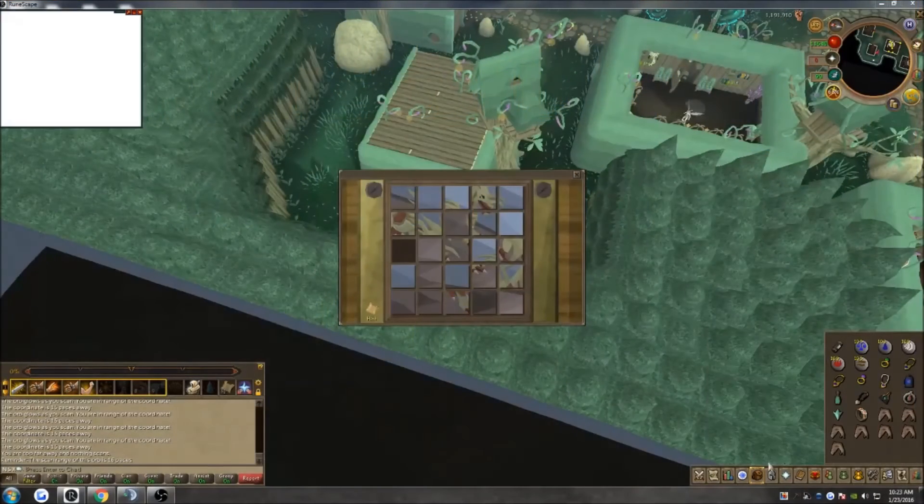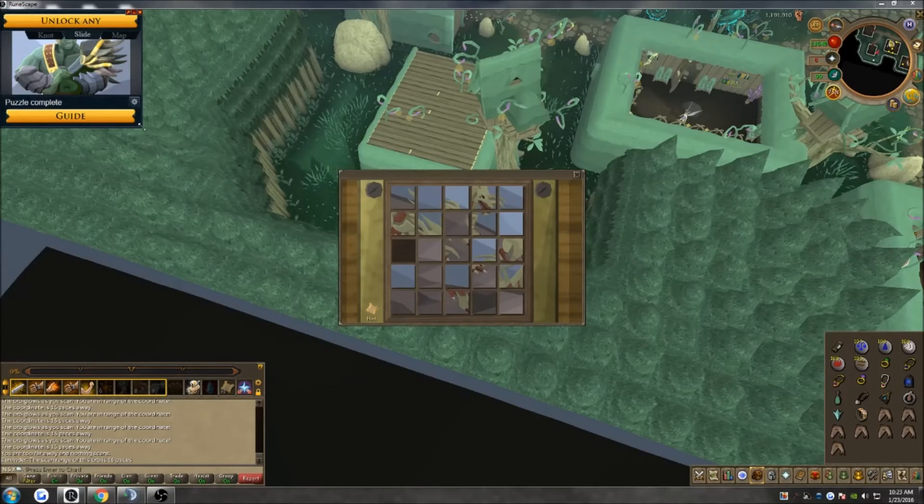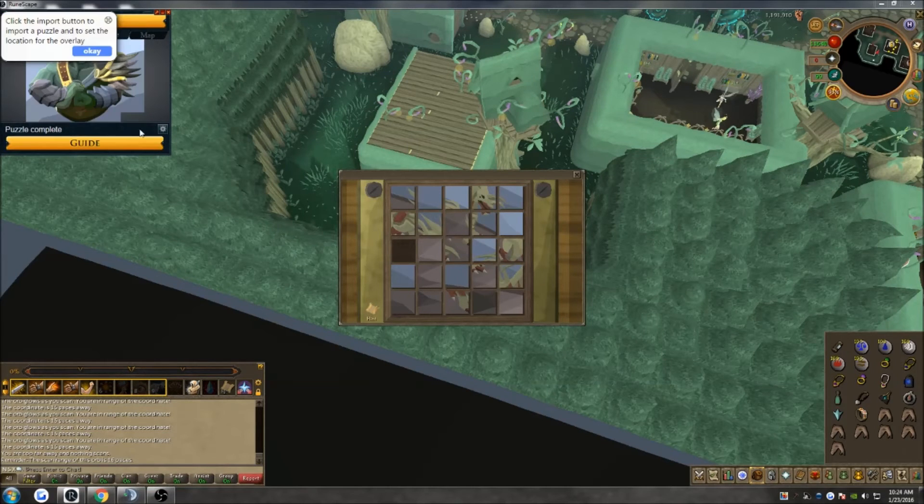Next is the slider puzzle, which is in the same app as the Celtic Knots solver. Click on the slide and then the cog to make it open will appear. You're going to want to set up exactly how mine is and then select the unlock button at the very top. Follow the white boxes that move around on the screen and click wherever they go to unlock a slider puzzle.